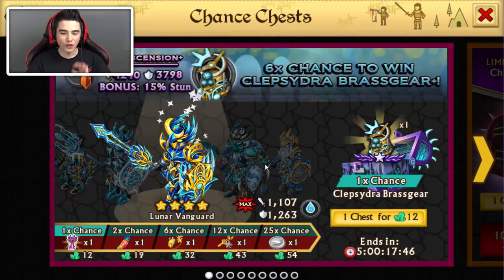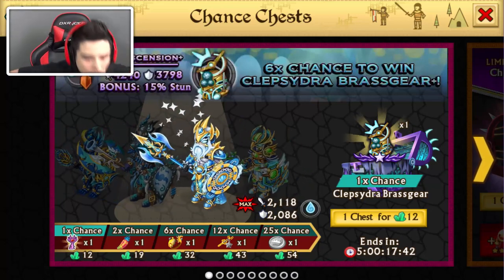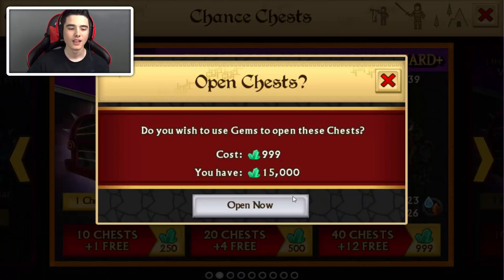Let's get right into this. So 15,000 gems, let's do this. First of all, 52 chests.